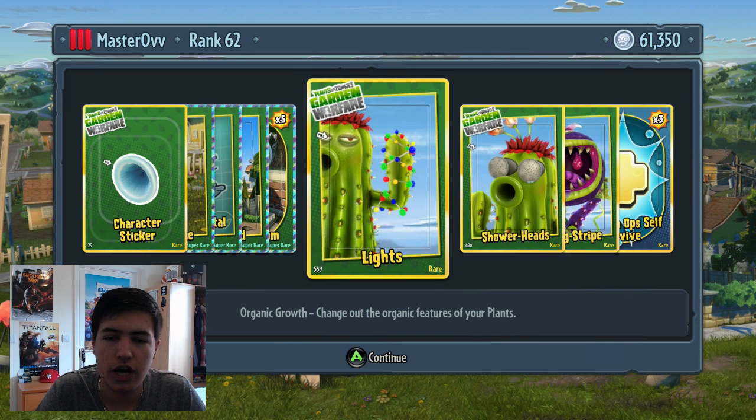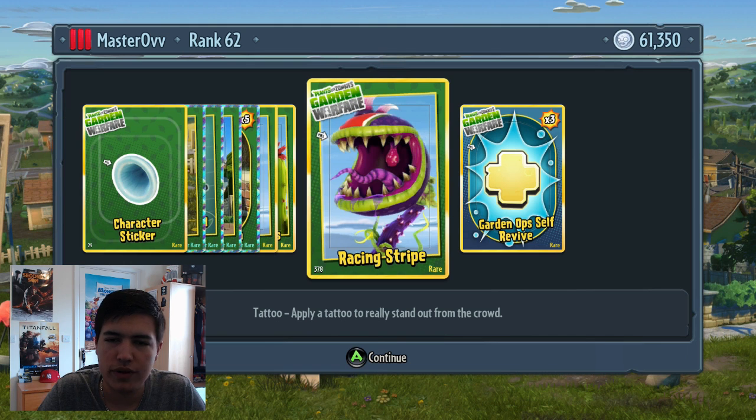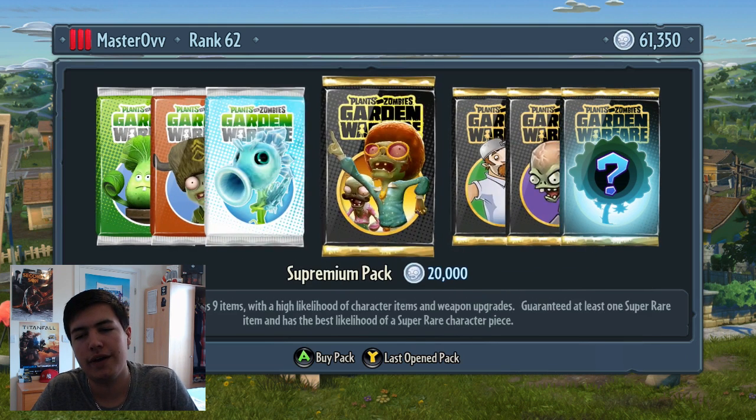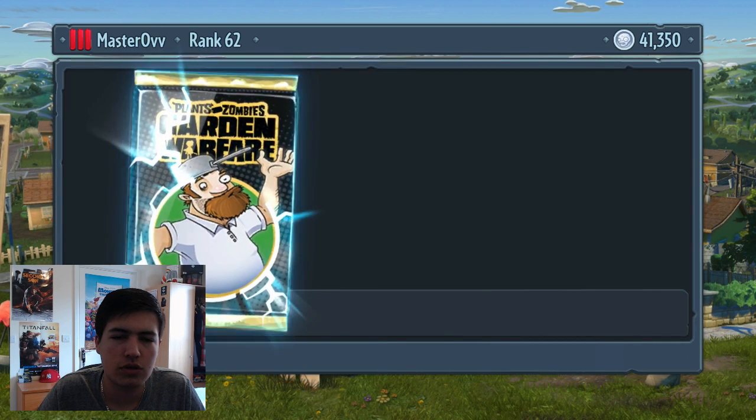Goop Shrooms, fair enough. Light shower heads as eyes - these are so random. Racing stripes, pretty cool, and some more self-revive. Awesome, let's carry this on - what else can we get out of our hundred thousand coins right here?